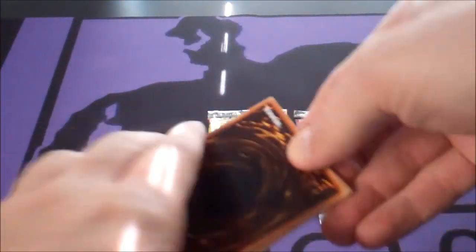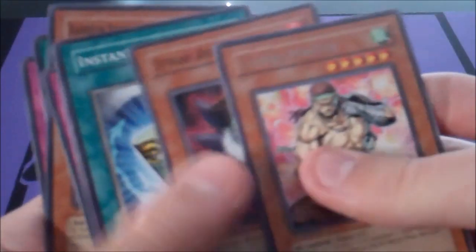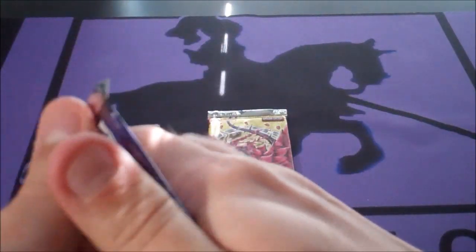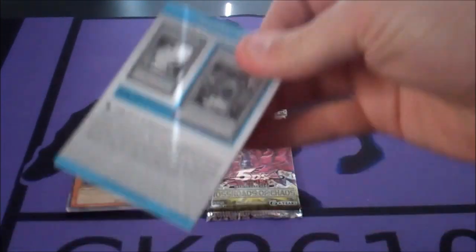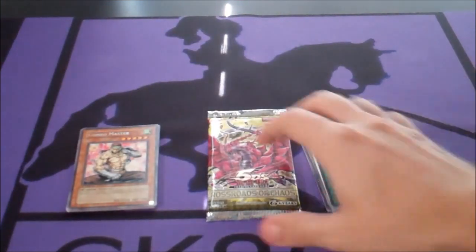CyberDark Impact packs are really easy to open. Combo Master. It's Infusion, kind of awesome, so yeah. Didn't expect much out of that pack though — not a big fan of CyberDark Impact. Magical Mallet. It's a holo! Not the best holo, but it's still holo, so I can't really complain. Pretty neat — maybe someone needs one.